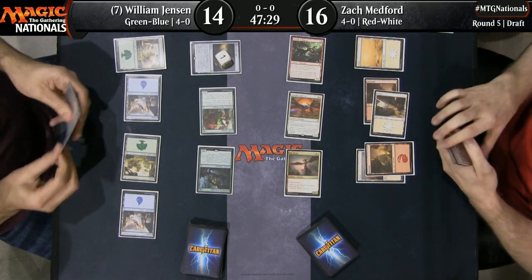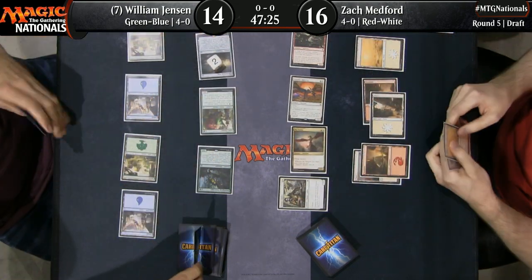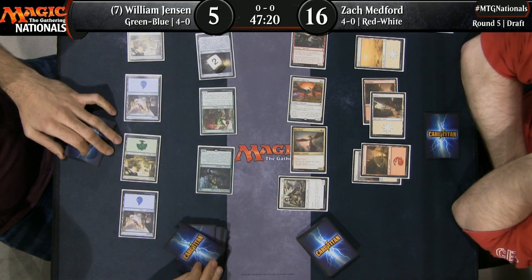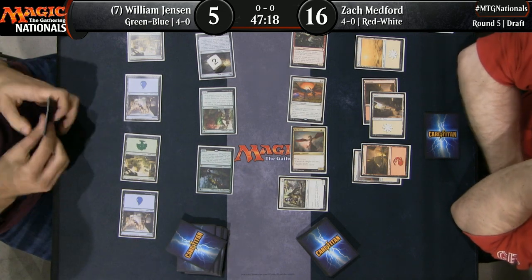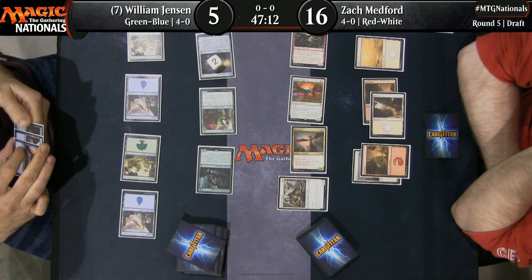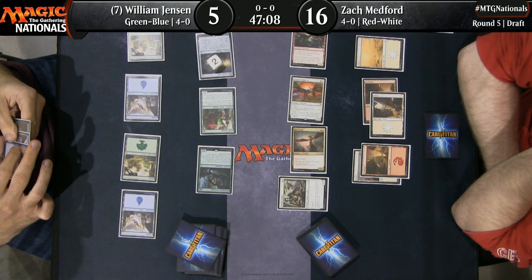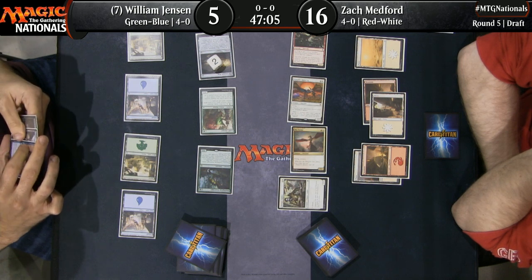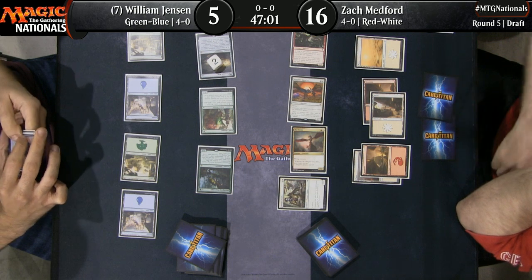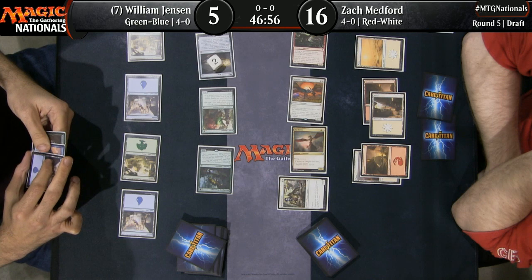Here's the power of Kinjali's Sunwing — William Jensen played a 3-2 creature, but it comes into play tapped and can't even block the Thrash of Raptors. Finally he takes his foot off the gas a little and plays just a two drop — Bishop's Soldier for Medford. Jensen is continuing to use that Treasure Map. The real issue Jensen has at this point is not getting the map transformed or any of that. It's surviving long enough to get the value out of it.